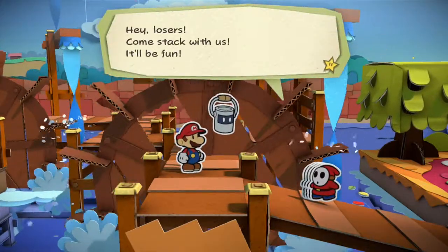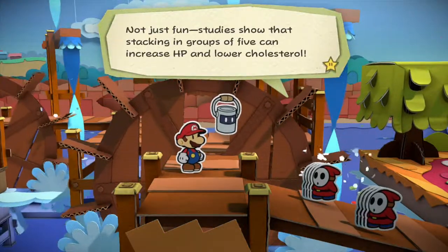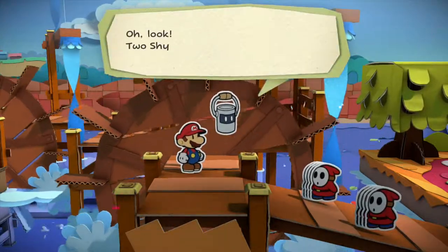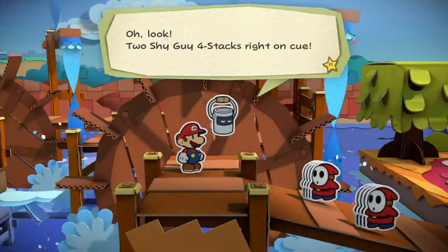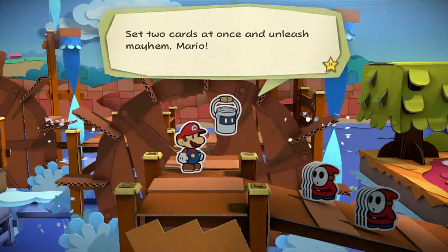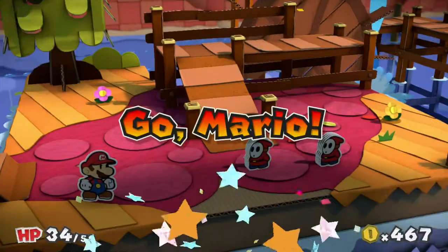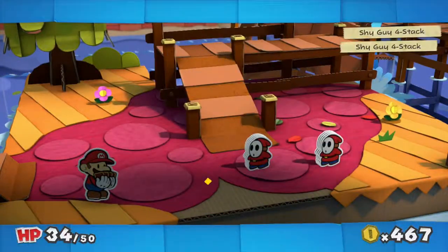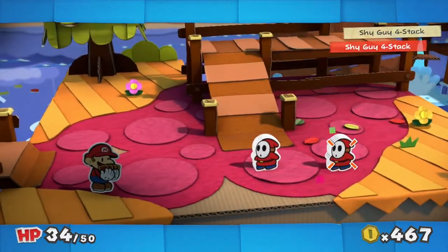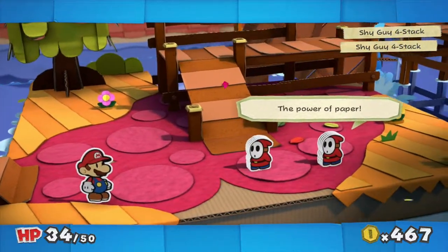Hey losers, come stack with us, it'll be fun! Not just fun — studies show that stacking increases HP and lowers cholesterol. Oh look, two shy guy 4-stacks right on cue! Let's experiment with that second card slot. Set two cards at once and unleash mayhem, Mario! Here we go guys! Two stacks, which means we're gonna have two jumps! I think I'll use that colourless hop slipper that we just got and just a regular worn-out jump should be fine.